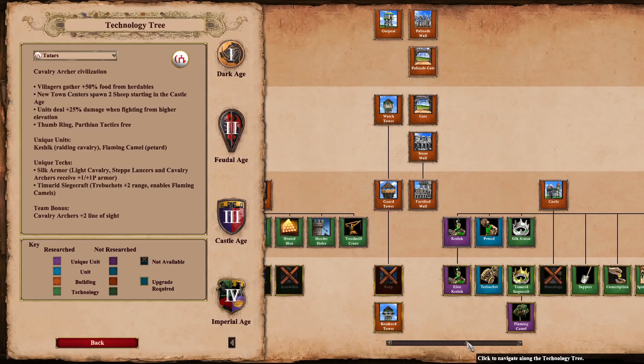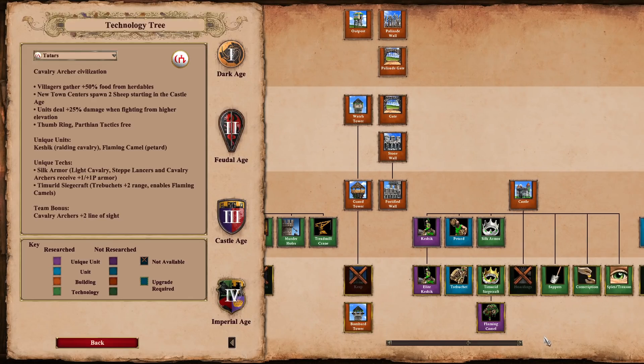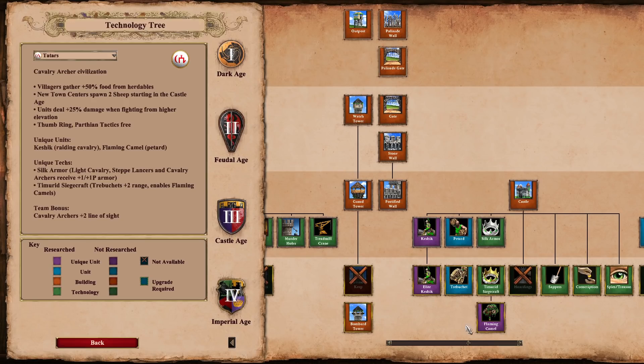The second-to-last civ with changes is the Tatars, and that change is — of course — the flaming camel. Flaming camels got a buff. Now they get plus 200 damage versus buildings and plus 25 damage versus siege weapons; they had no bonus damage against either before. Does this make flaming camels as good as petards against buildings? No. Does it make them good against buildings generally? Not especially. But it does make them slightly less terrible. You'll still only see flaming camels against mass elephants — they're actually really good against them, especially on Black Forest. But other than that, flaming camels are still pretty bad. They did get a buff though.